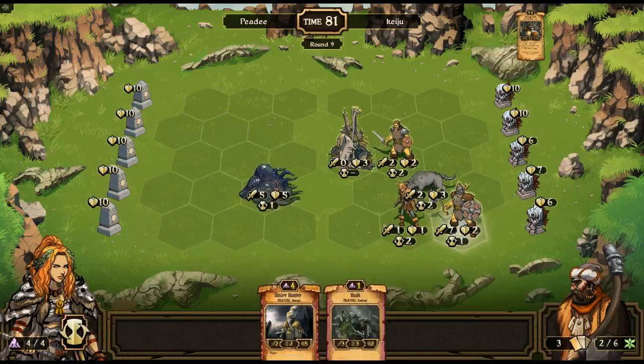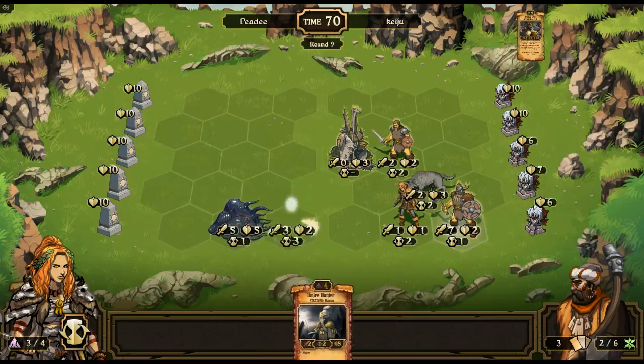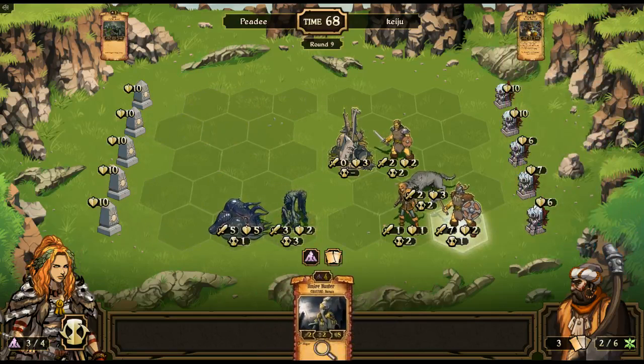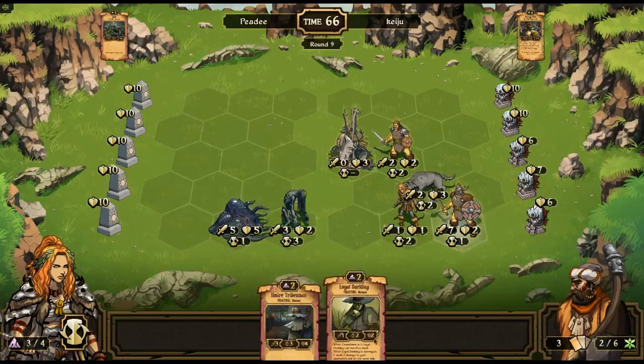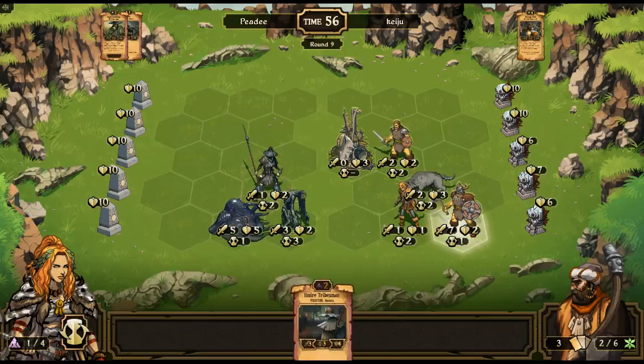I need to protect him, so I'm going to move him down, put the Husk here, split the Ilmire Hunter, put Loyal Darkling here, and end the round.